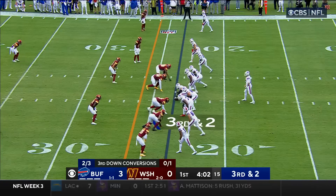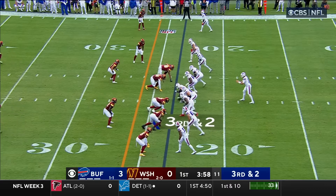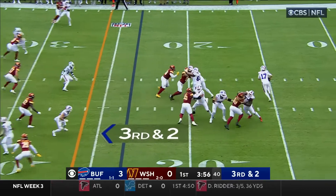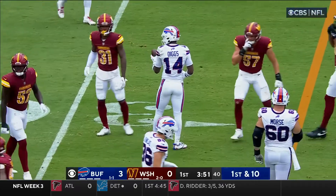A 30-yard gain. You know why Josh Allen's been throwing it so much? They've been seeing a lot of six-man box and throwing underneath that coverage. Third and two, Allen rolling right, comes back and finds Diggs for a first down.